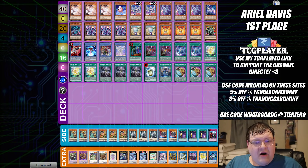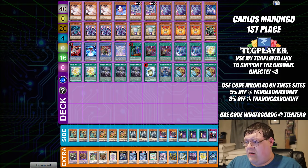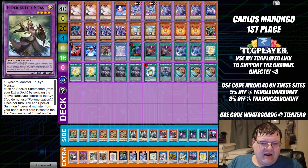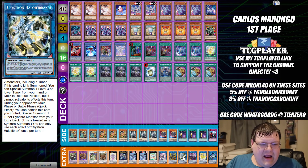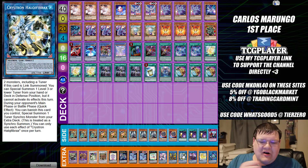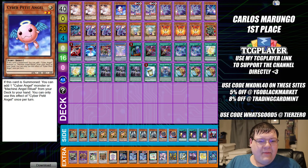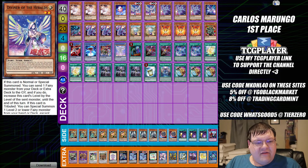The second Drytron list is Carlos Montague's. I heard a few people talking about him resolving Anintorius and Hauk and shenanigans like that. This list also went 5-0 out of a 29-man local sneak peek. We have triple copies of Ash Blossom and Joy of Spring, one copy of Cyber Angel Benten, and two copies of Diviner of the Heralds.